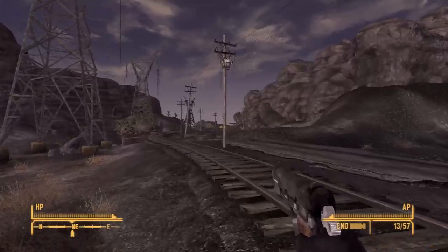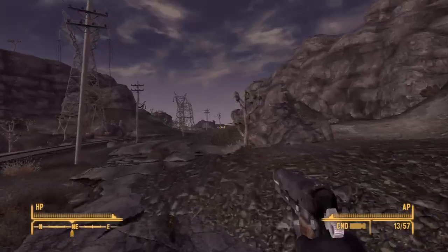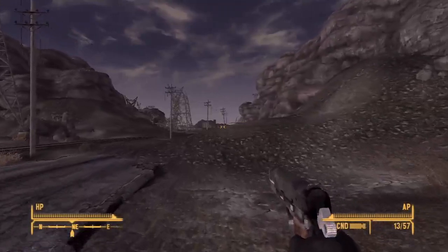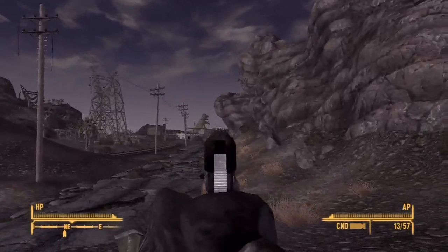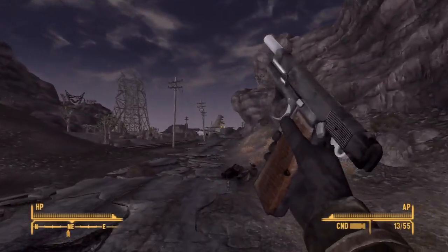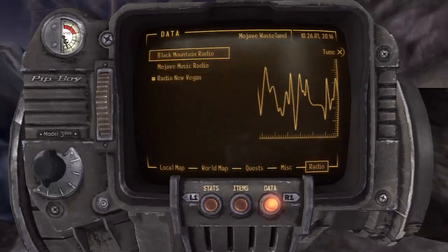We're just coming out of the ranger station — don't get confused, we're just continuing walking straight like from the footage before. As you continue to walk you'll see the little dinosaur off in the distance; I'm about to zoom in on it right now. Right there — that's where Novak is, so it's pretty close. There's lots of walking so I'm going to fast-forward right about now.